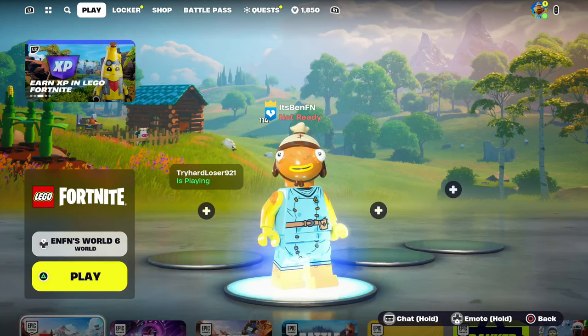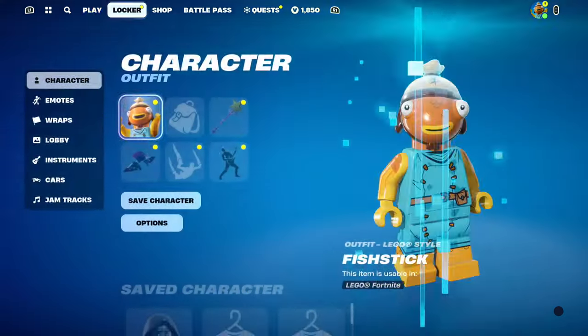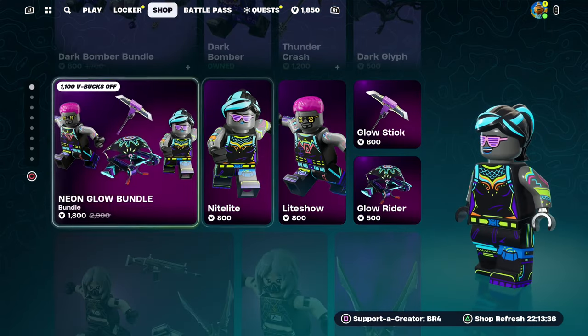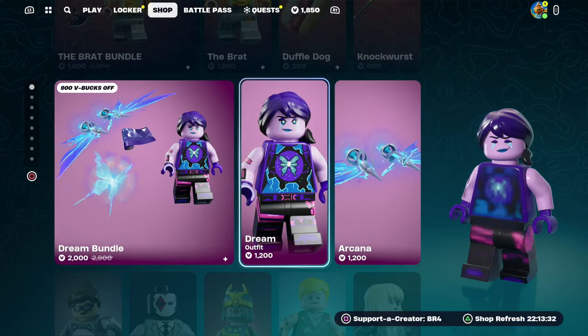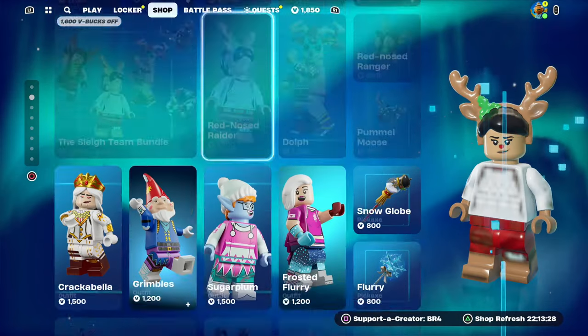What's up guys, I'm going to be showing you how to build an animal farm in Lego Fortnite — super easy and fast. But real quick, I would like to let you guys know that I do give my subscribers free skins and whatever they want from the Fortnite item shop, including the Chapter 5 Season 1 battle pass.